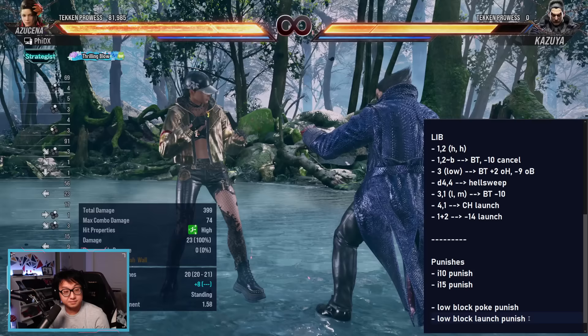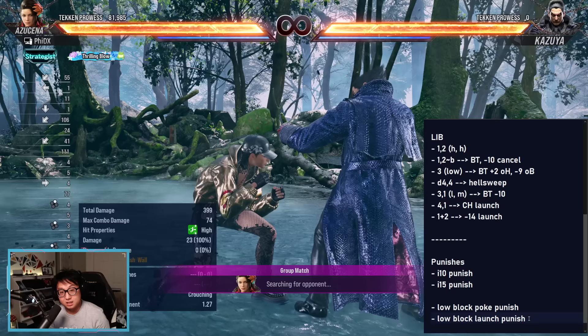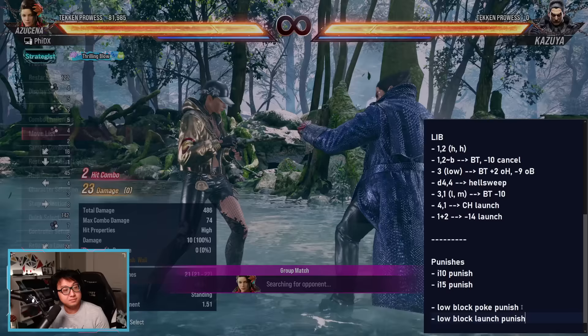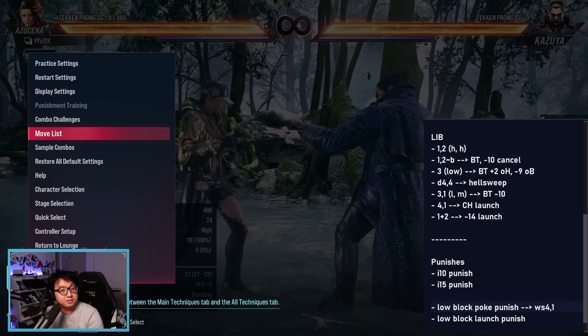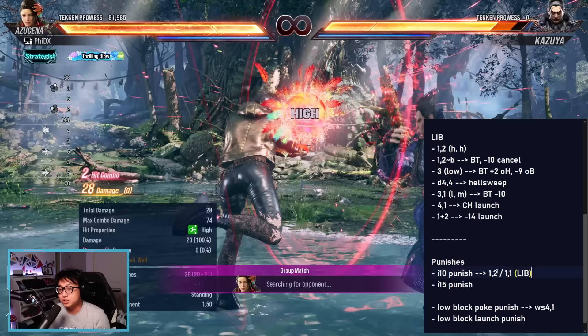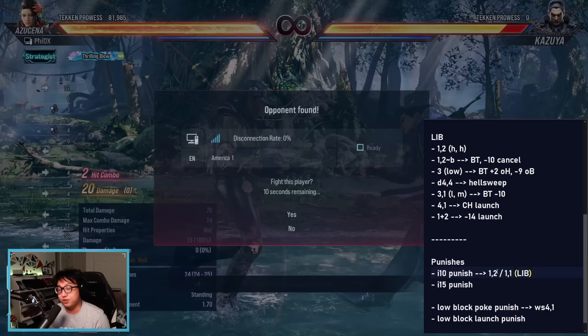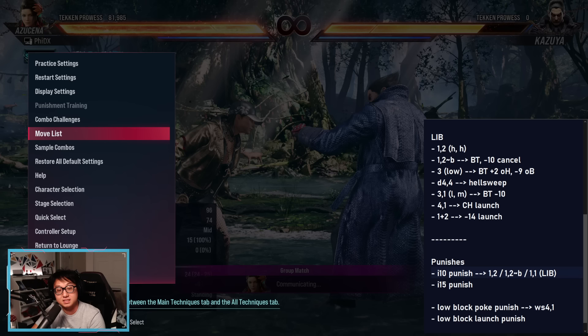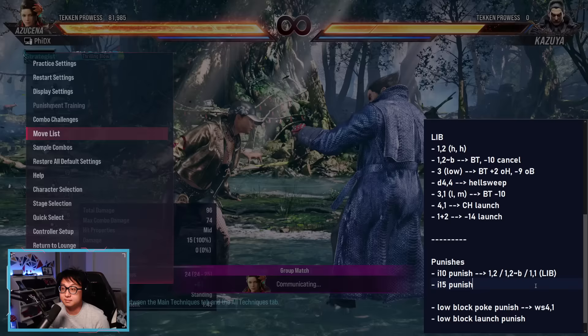The other thing is the low punishes. When you block a low, usually some combination of 1-2 or while-standing 4 is going to be your punish. In Azusena's case, she has while-standing 4-1. Azusena has an interesting case where her standing 10-frame punish — 1-2 — gives you huge advantage. 1-2 back puts you in back turn, and 1-1 in general puts you in Liberator stance. So you have a lot of options for getting into stance from your punishment. That's actually how she gets into her stances and starts applying mixups.